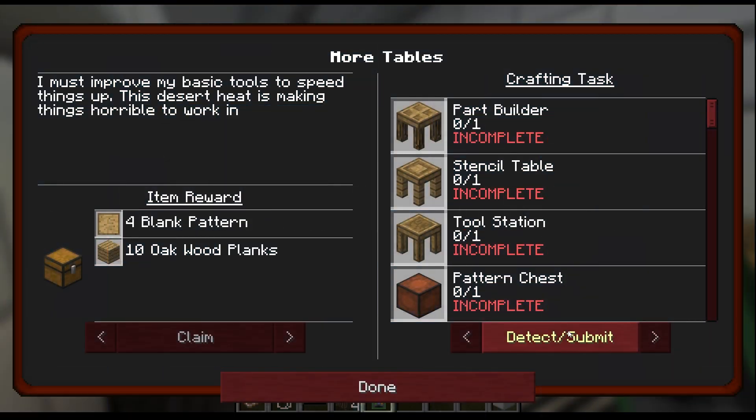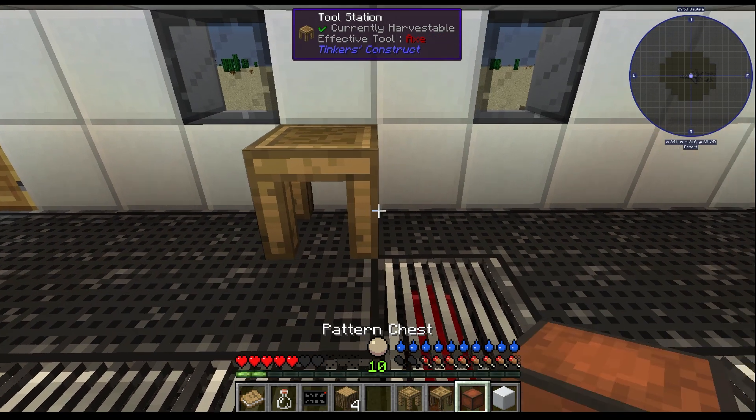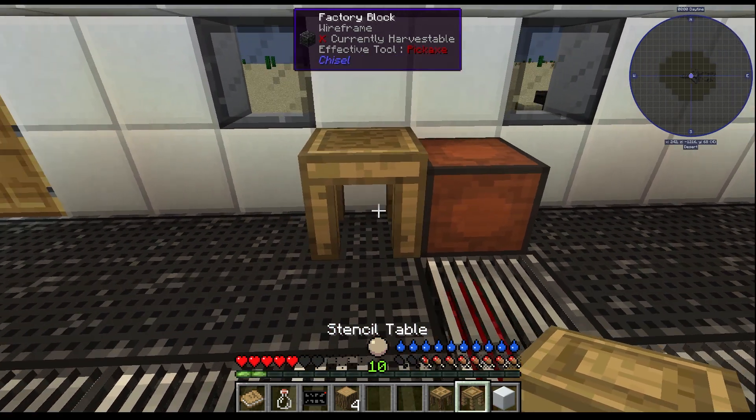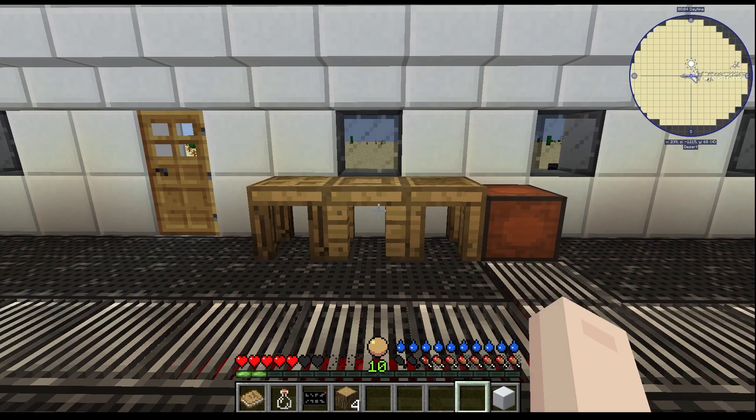As you make more progress in the Basic Survival chapter, specific stations are going to be required. These include stencil tables, part builders, and others to help you craft strong tools. Everyone can freely make default equipment in the crafting table, but it won't be as powerful as using the modded items.